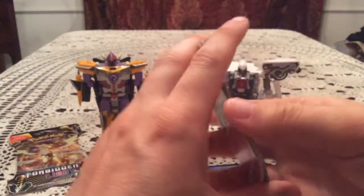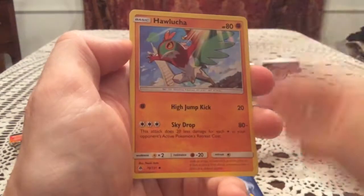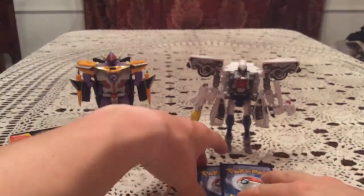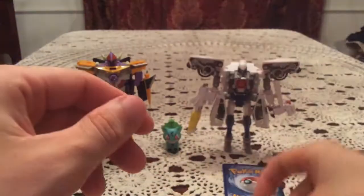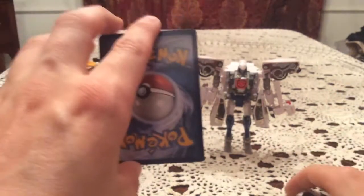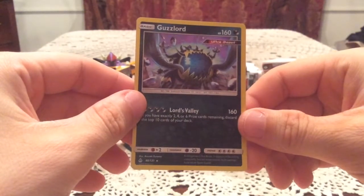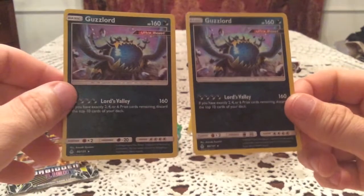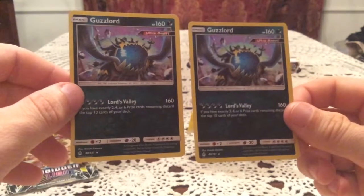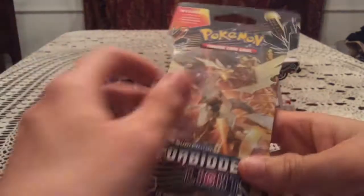Pack eight: Honedge, Furfrou, Skiddo, Goomy, Fennekin, Hawlucha, Unit Energy, and Brionne. The reverse is Gible — a common, and I do need some fighting types so not a total write-off. The rare — another Guzzlord. I like you, Guzzlord, but I just saw you last pack. That's a bit unfortunate, but it's still another holo — so two holos out of eight packs.